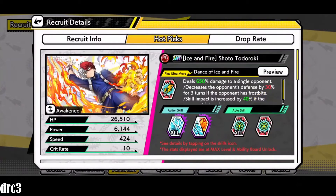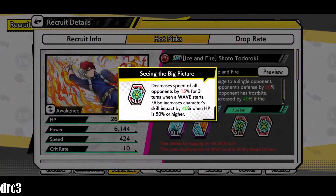Let's look at his auto skills. His first auto skill applies to all characters on the team — called 'Seeing the Big Picture.' It decreases the speed of all opponents by 15 for three turns when a wave starts. That's huge for PvP, since PvP is largely about speed. It also increases character skill impact by 40% when HP is 50% or higher, boosting the whole team's skill impact by 40%.